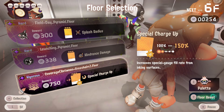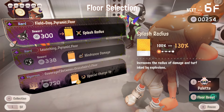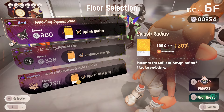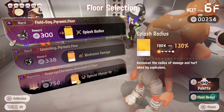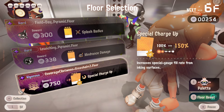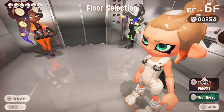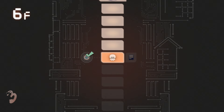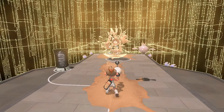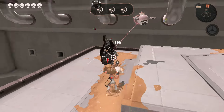We have splash radius and double special charge, but it's on the between crosshair stage. I don't know if I want to do that. Splash radius increases the radius of damage and turf inked by explosions — I think this buffs the blaster. Do I want to struggle on between crosshairs? Absolutely not, not with the Luna Blaster of all weapons.